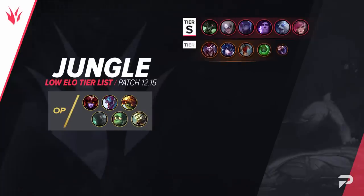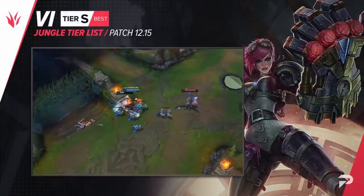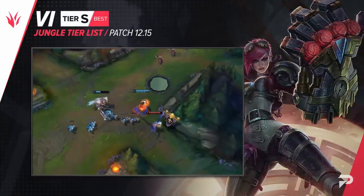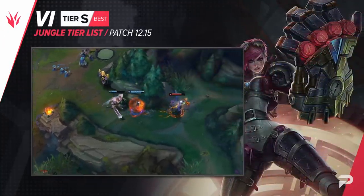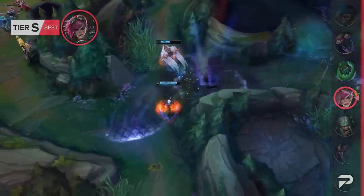Now for the jungle, here's our list. We'll be moving Vi up to the S tier. She's always been a nice, consistent carry in the jungle, but what really pushed her up now is her ability to take dragons on her own. Since the value of those went up on 12.14, any jungler that can secure them is naturally going to be a better pick.